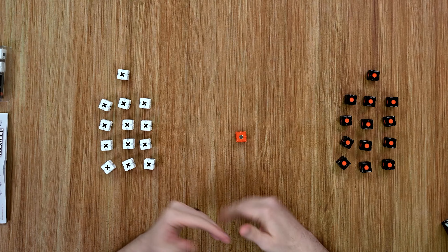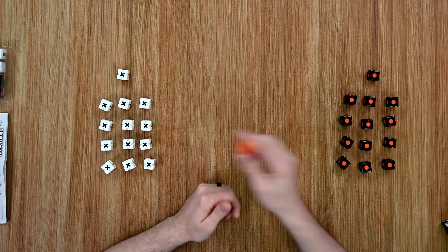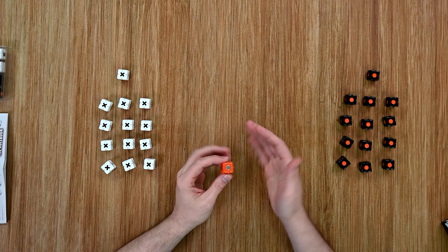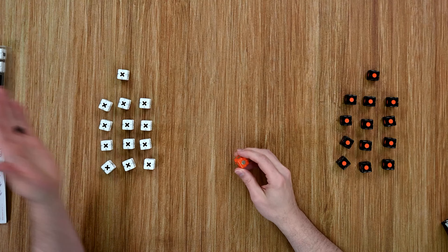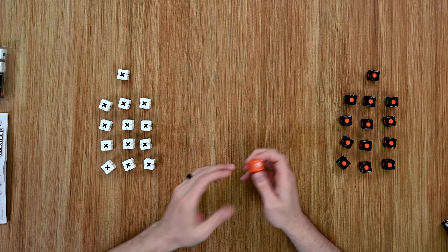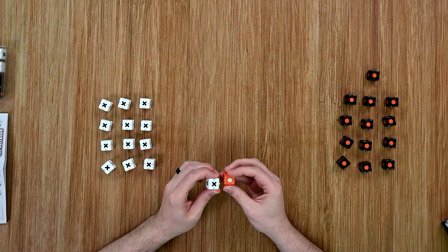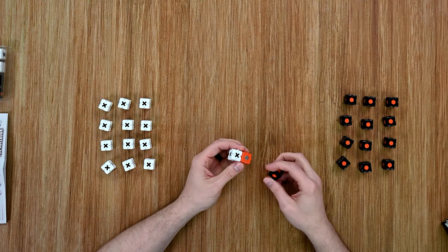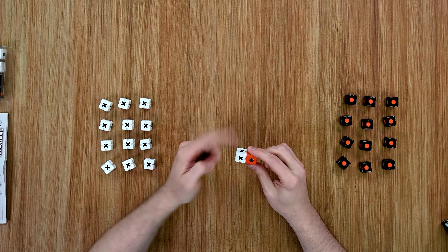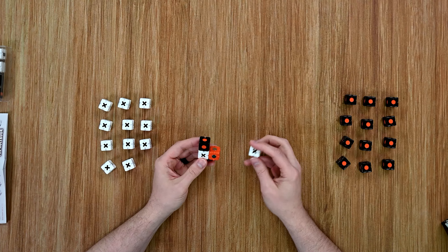The last thing I want to do is take you through some sample turns to give you a good idea how this plays. It starts with the central orange cube, going back and forth between players — each player placing one of their basic cubes on the central cube or into a connecting cube to make a three-by-three grid. In the advanced game each player also gets two special cubes with unique rules, but for this example I'm just going to be using the basic cubes.